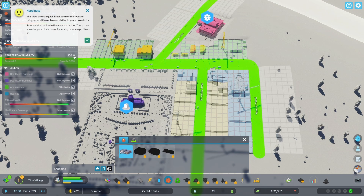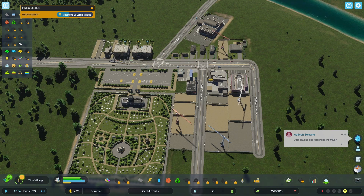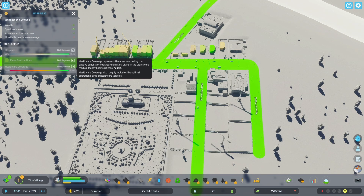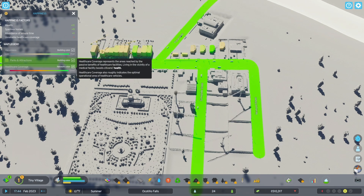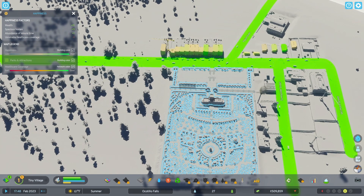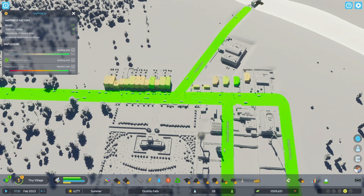Unreliable healthcare coverage — uh-oh. So my healthcare needs more? This view shows a quick breakdown of the types of things your citizens like and dislike in your current city. Pay attention to the negative factors — these show you what your city is currently lacking. The houses show — oh, the roads — it's on the road. Building color, network color. Got it. So they're not so happy; these ones are happier. And our healthcare is green.